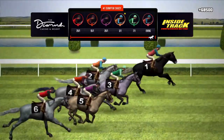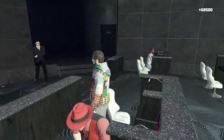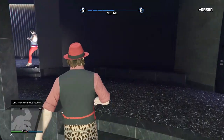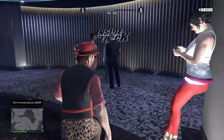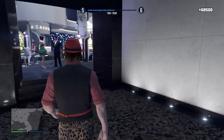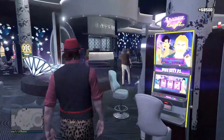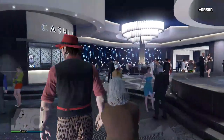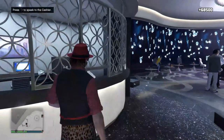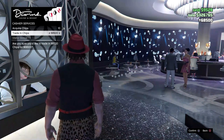I only got 68,000 chips now, but head over to the cashier and cash out all the chips you have. When you cash out, make sure you switch up your character's outfit — put something on or take something off. A loading indicator should pop up on the side of your screen. Press triangle and cash it out.